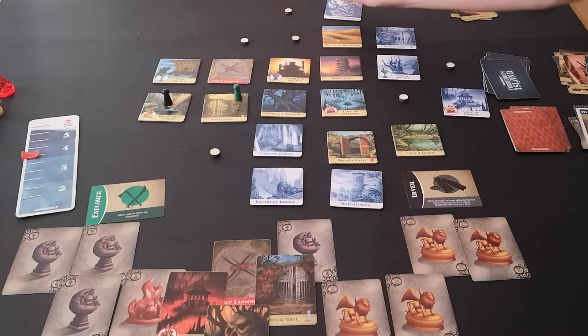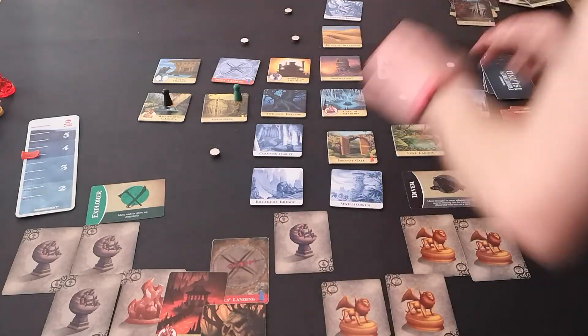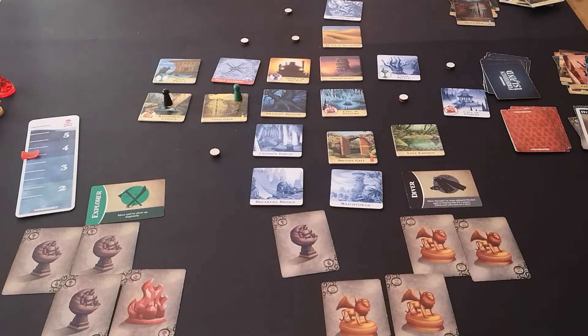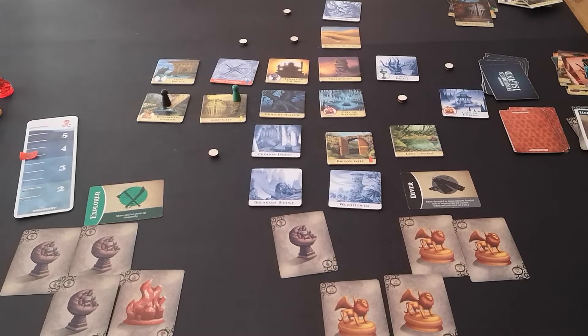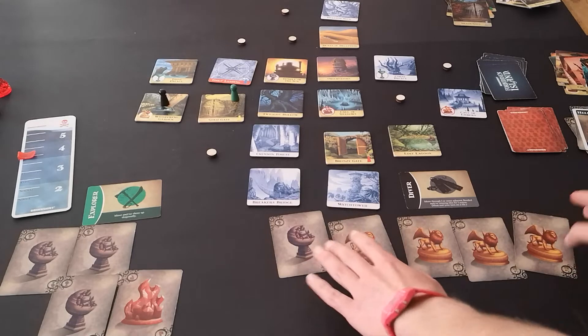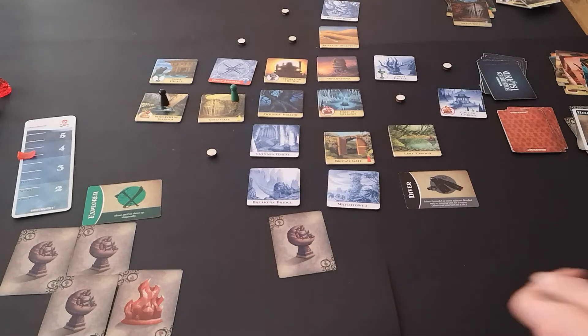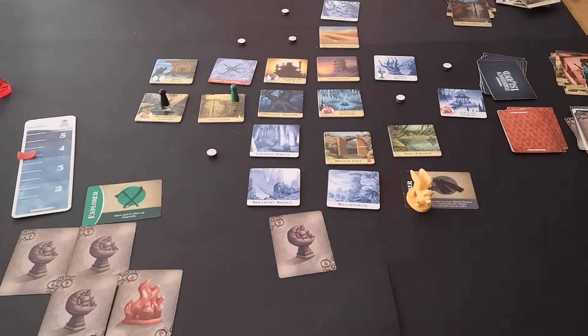Phantom Rock, Fool's Landing — Silver Gate goes. That was the Explorer's turn. So the Diver will collect the air symbol — that treasure is done. What's the next port of call? Other than sticking another token down. So that's one action.